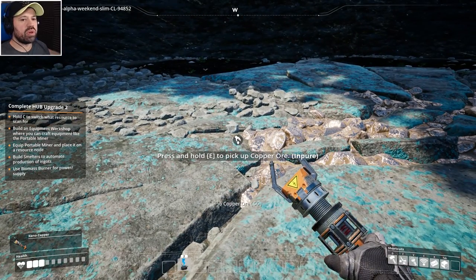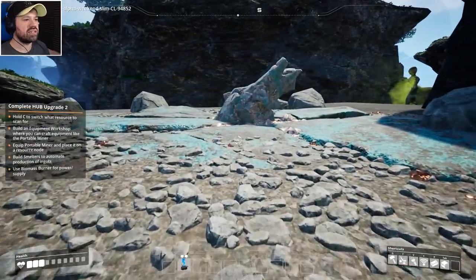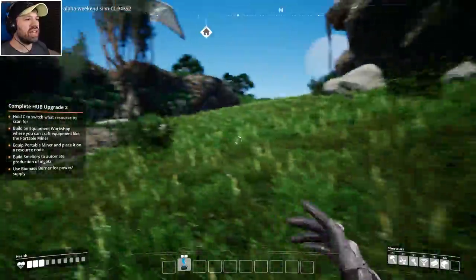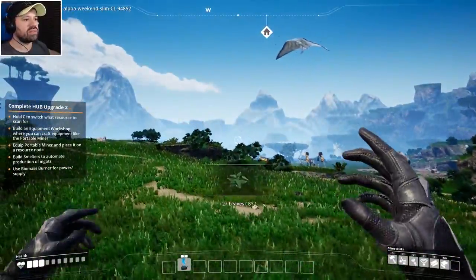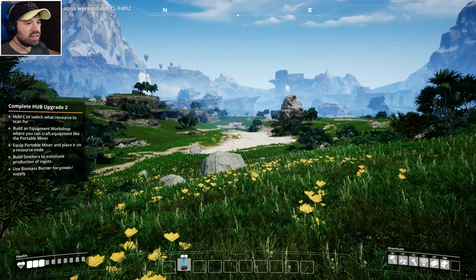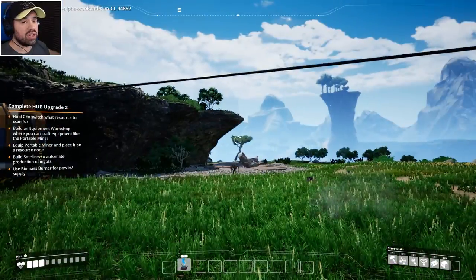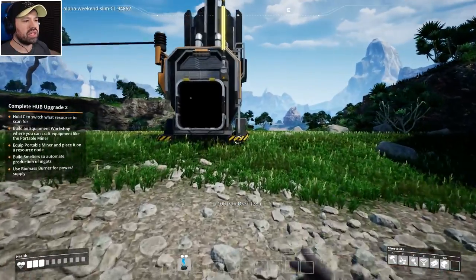There we go — miner placed on the copper node. I don't think these resource nodes respawn, but the nodes underneath are infinite so you don't have to worry. I built another miner in case we find limestone, which we'll need for the next hub level to make cement for building surfaces. There is fall damage in the game — while you can drop from quite some height and sometimes not get hurt, that may be due to touching walls on the way down. In general, be careful of height.